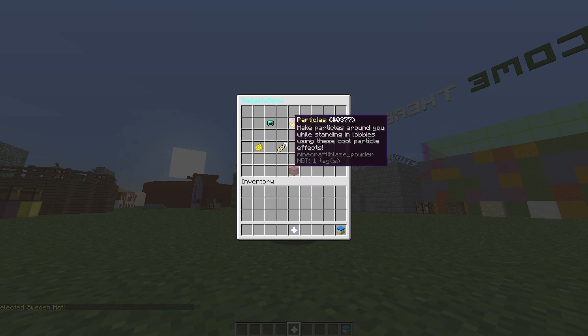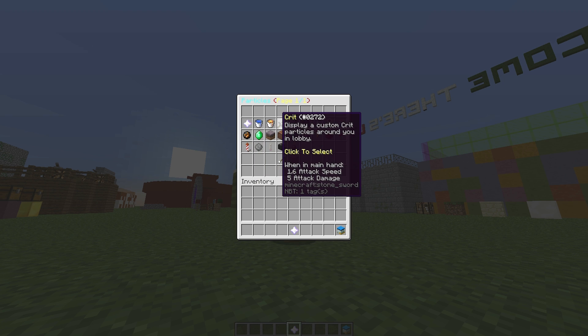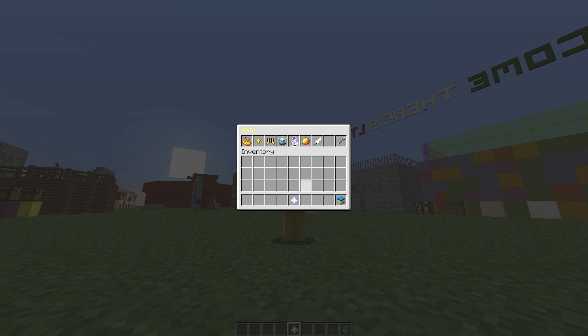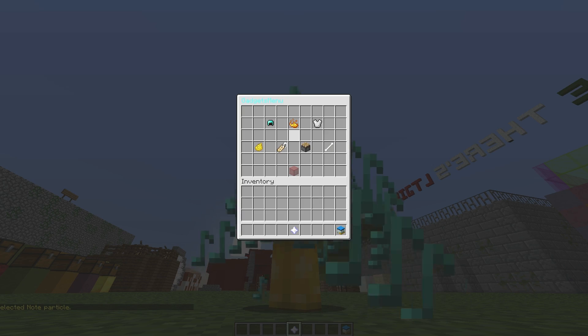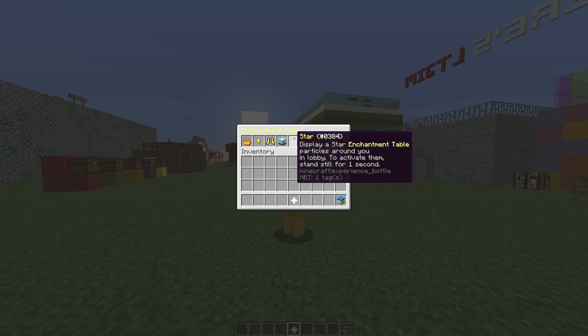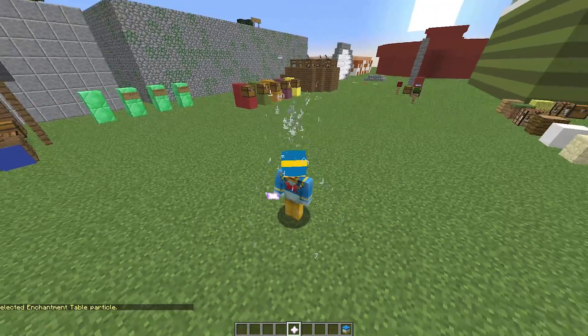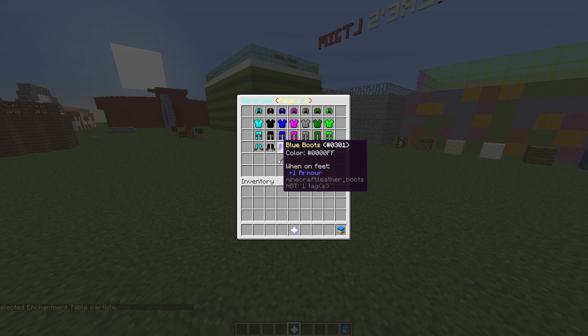Then we have particles. Not only can you choose which particle you want, you can also choose the type of particle effects — whether it's in a helix, a star, a circle around your feet, or a halo. We're going to choose a helix, and as you can see it's spiraling around me, which is very cool. Let's remove that and choose enchantment table particles as a star — that looks very cool too.